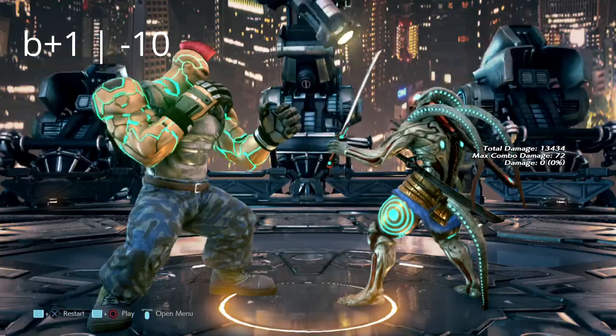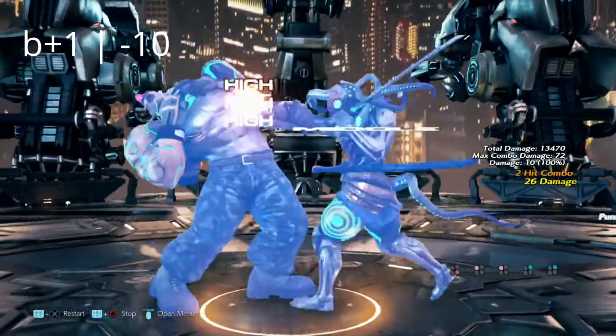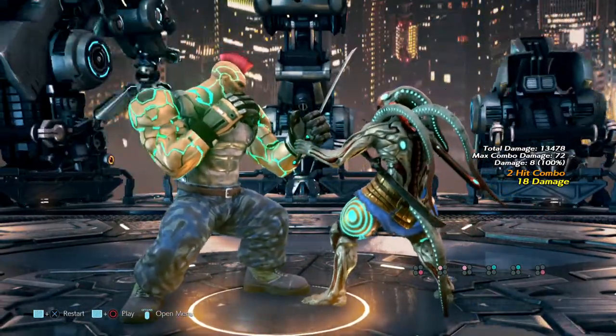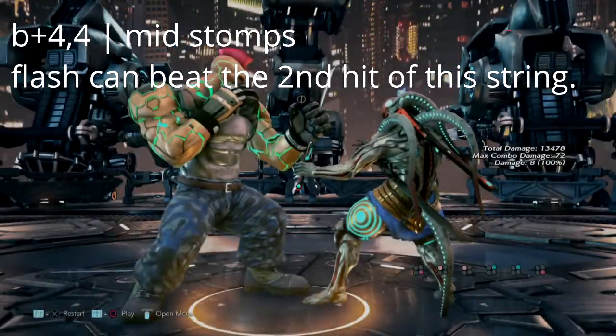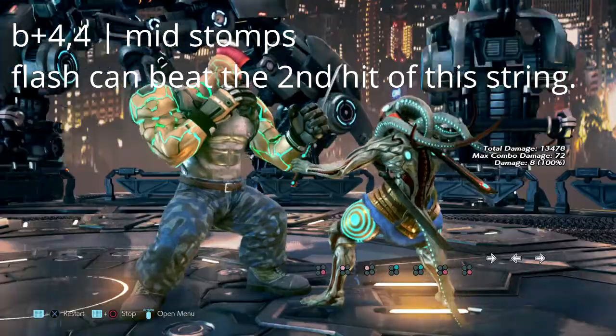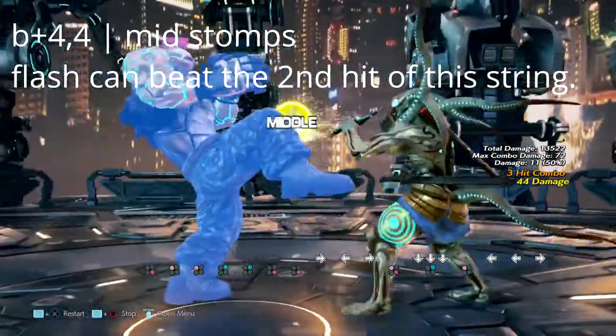This is back plus 1 — just a cheeky little mid. It is negative 10 on block. Next is back 4-4, a double stomp. Yoshimitsu can flash the second stomp attempt, getting yourself a full combo after this move.